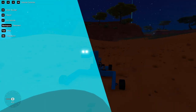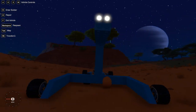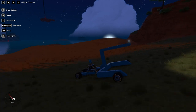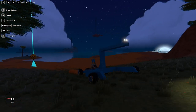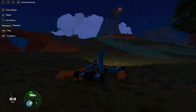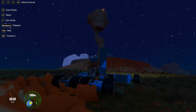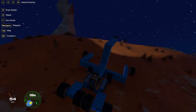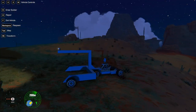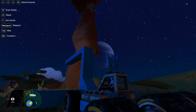Welcome back to Trailmakers. In the last episode, there's been a massive update to the game and it has brought with it a campaign story mode. We're some space garbage collector — we crash landed, got hit by a meteor, and we have to collect the parts back to build a space shuttle to get off this planet.